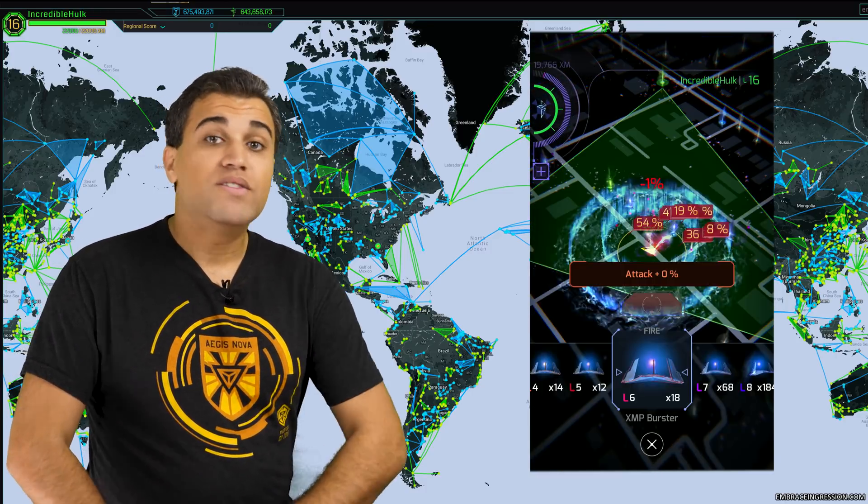The multi-hack mods do exactly what they sound like — they increase the number of times everyone can hack a portal every four hours to more than just four. Commons increase it by four hacks, rares by eight, and very rares by 12 hacks. But remember, they don't stack well, so two commons won't give you a total of 12 hacks, only 10. So once again, choose your mods very carefully before you place them down.